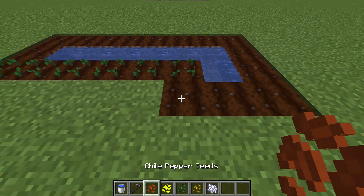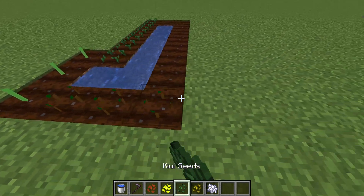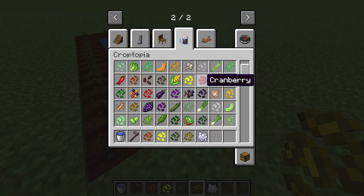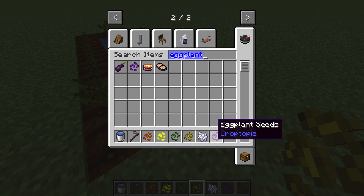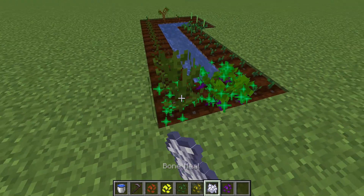On this one I'll plant chili pepper seeds, on this side I'll plant corn seeds, kiwi seeds, and pineapple seeds. In the middle I'll just put a random seed — eggplant seeds.